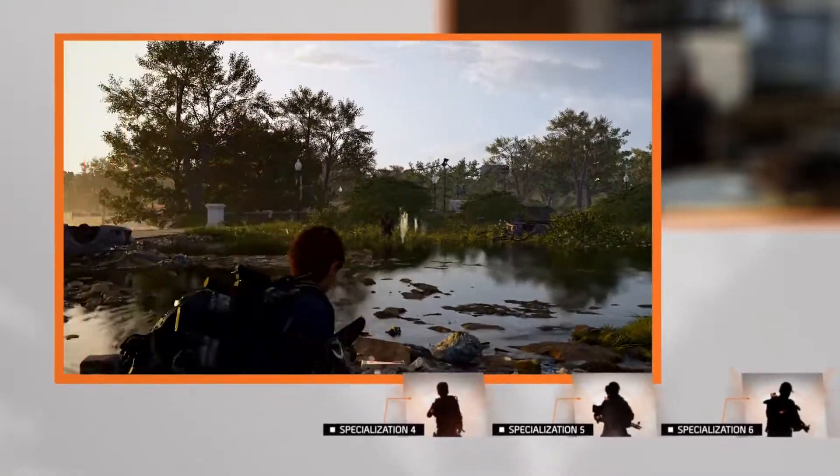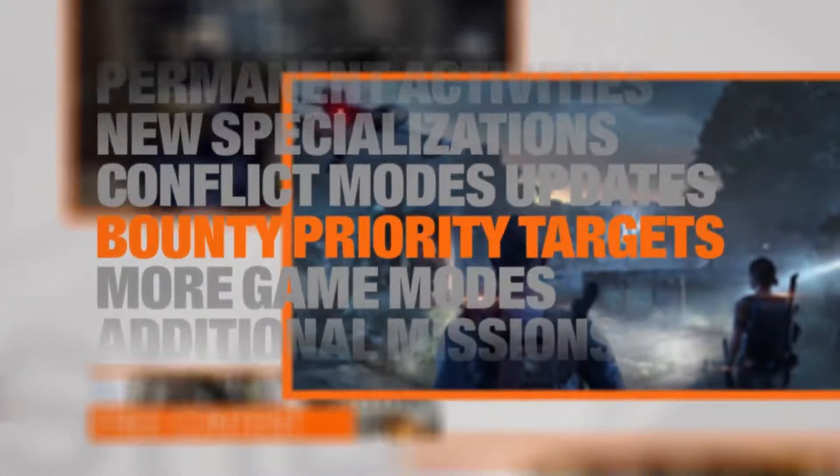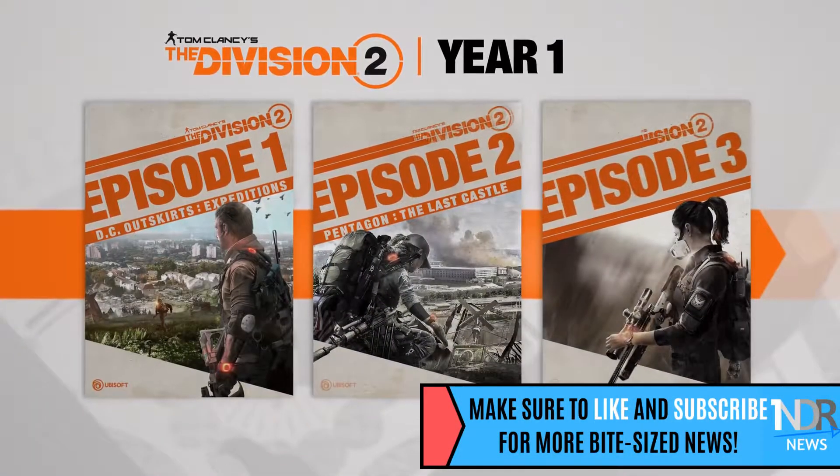As for loot boxes, Apparel Caches will arrive shortly after launch, offering cosmetic items only. Apparel Caches will be purchasable with in-game credits earned through gameplay, or directly with real-world money.